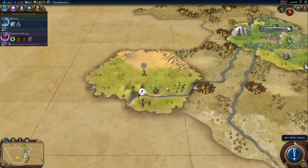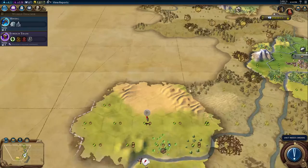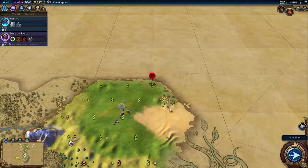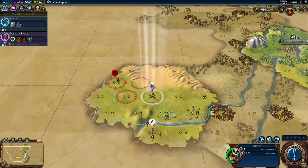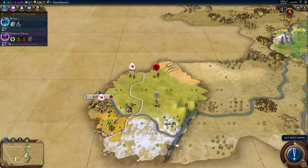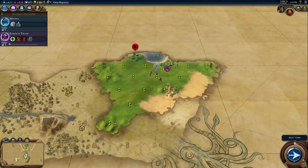Oh hey, there they are — I found Japan. Sometimes the AI is stupid and will let you snipe a worker or even a settler, so I'm definitely going to see if they have that on offer before I explore this area here, which I suspect has a barbarian camp. Let's go ahead and explore. There's a tribal hut, so I'm going to want to pick that up before doing anything else. There's a barbarian scout there as well — I can't move to this space because of zone of control rules. I could attack it, but I don't see that much value in it.